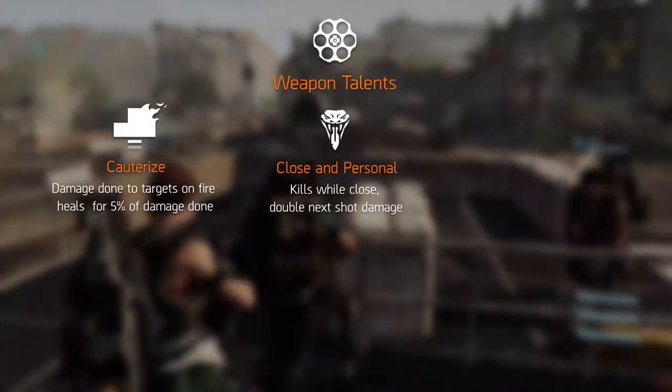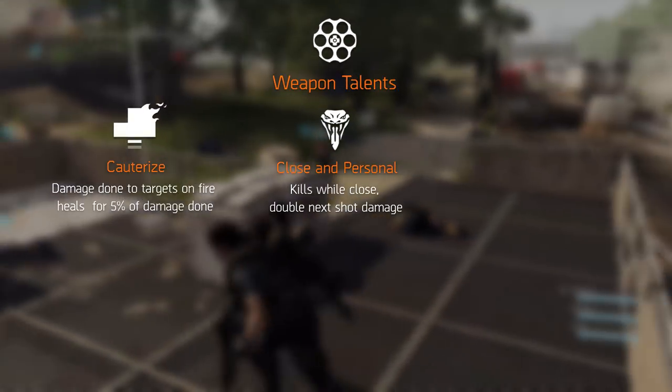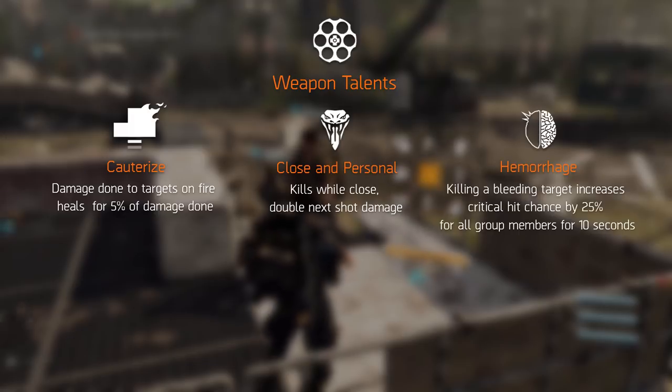Close and Personal doubles the damage on your next shot when you get a kill in close range. This is perfect for a shotgun, though we don't know how close you need to be. The developers did mention you need to be in someone's face.